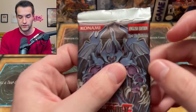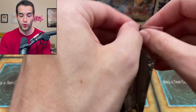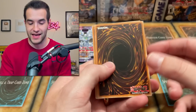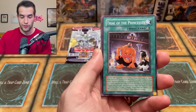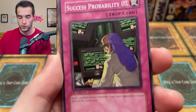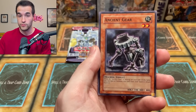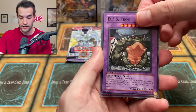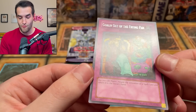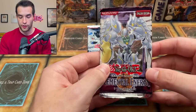This is First Edition Shadow of Infinity — oh, that's pretty nice. I've never pulled the Sacred Beasts, even in Ultra. Three out of the four Ultras are Sacred Beasts — it's such a meme at this point. I pulled Cyber Laser four times; it is the one of the four Ultras that is not a Sacred Beast, and I pull it every time. Symbol of Heritage. Full Salvo. Trial of the Princess. We got the Success Probability Zero — just look at that hair, man. Chain Thrasher. Ancient Gear Drill. And Death Frog. And Goblin Out of the Frying Pan — he even has Pot of Greed in the artwork. Two packs left in our $300 tin, then we go on to the final $500 tin.